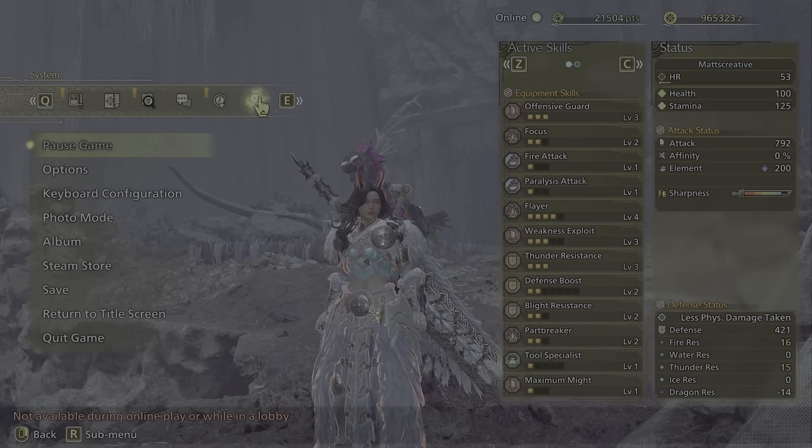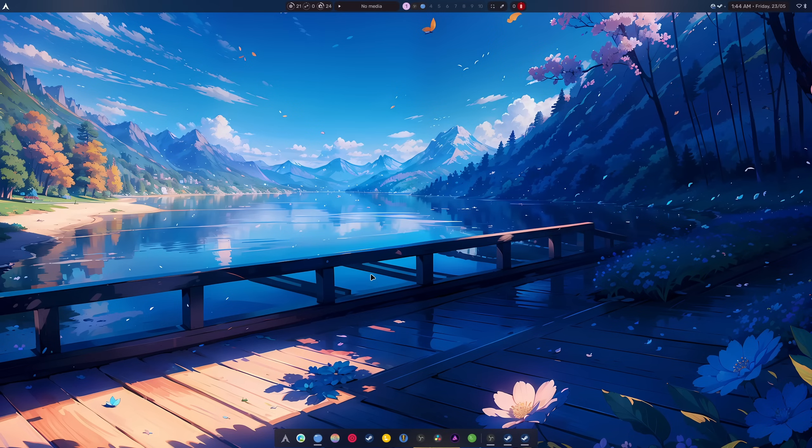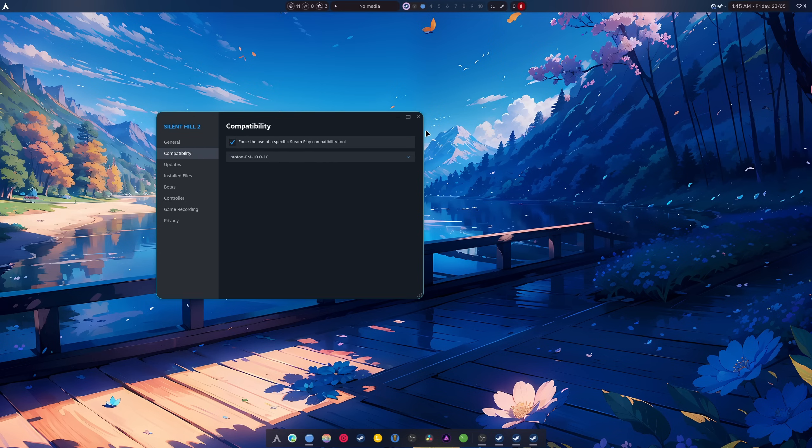I'll give you one more example, which is Silent Hill 2, because it's very important that we do that. I didn't mean to enable HDR at all. So once again we're going to add FSR4_UPGRADE=1, then the run command. This time I'm going to be choosing EM Proton for this.